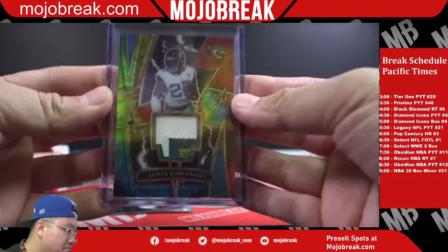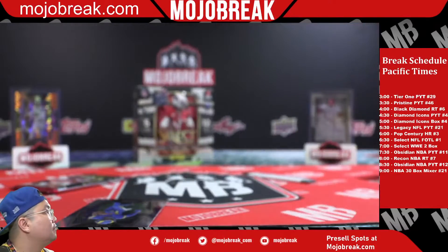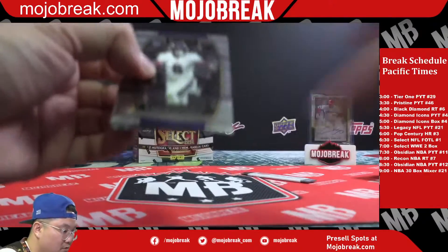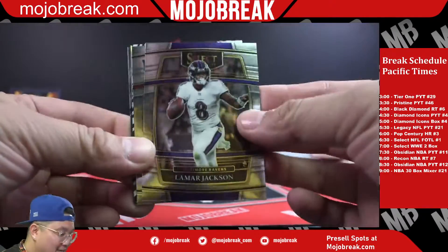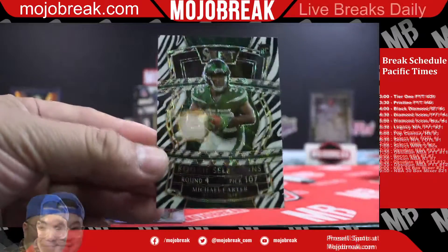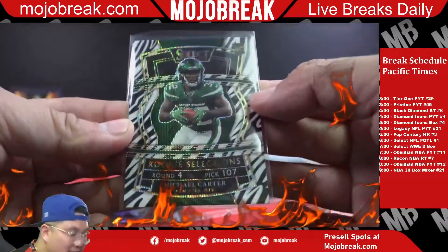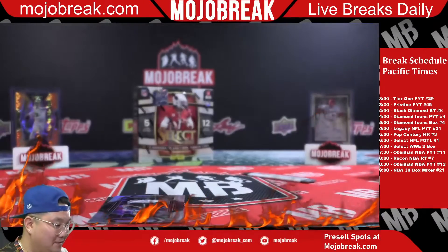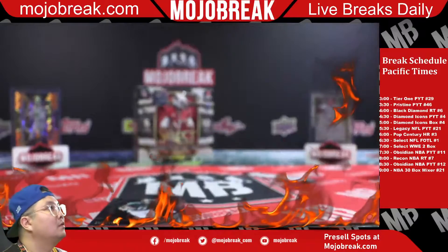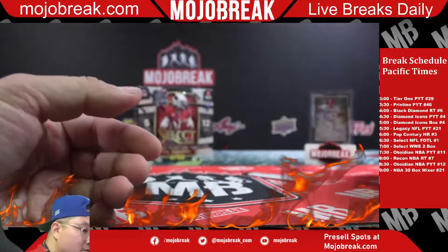Yeah, the horizontals aren't bad. Damn, nice Field level Justin Herbert to go with your auto. They gave us two zebras! Damn, Shazzy you came up tonight baby! Zebra rookie Micah Carter. Selection zebra. And a silver rookie Fields for the Bears - let's go, Club level! J-Pal Bears. Field level Devontae Smith. Alright, last box of the break. Yeah, Select Wrestling is coming up next.